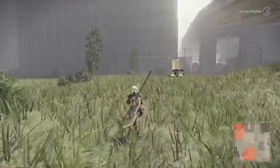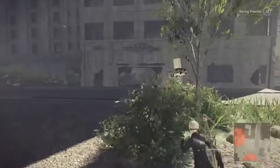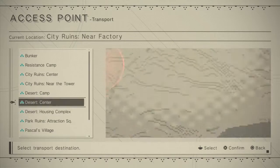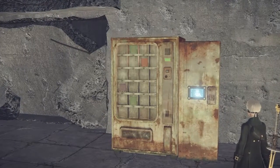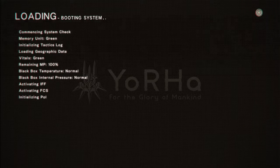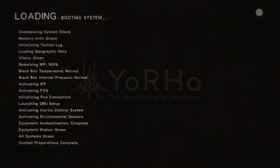I'm gonna try to fast travel — I haven't used that yet. Transport to desert camp, I guess. I was just looking at it when loading up to play today and got a kick out of it — this loading screen is actually a literal loading screen. This would essentially be what 2B is looking at as she's being transported.